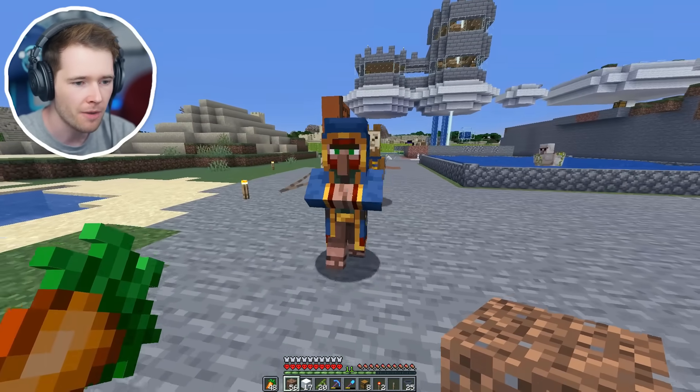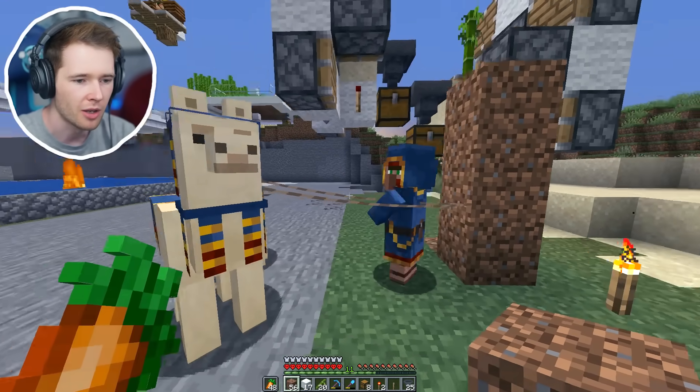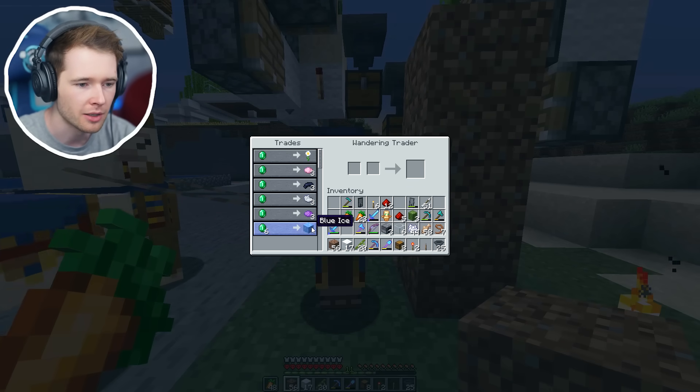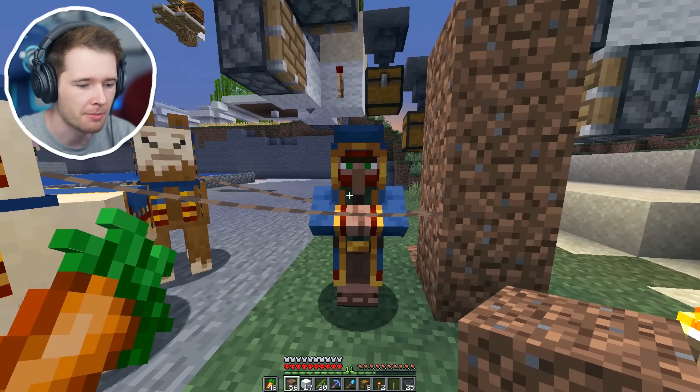Let's grab this dirt and then put the hoppers — we literally made an iron farm just for these hoppers. You put one on each, and I think that will capture it — this will go into the bottom one and this will go into the top one. You scared me there, hello! You come to see and marvel at my mastery, haven't you? You're telling your llamas — you're like 'hey check this guy out, he's number one.' Oh, you sell blue ice? That's pretty dope. I might need to capture you actually.